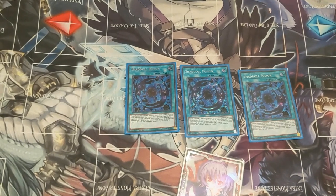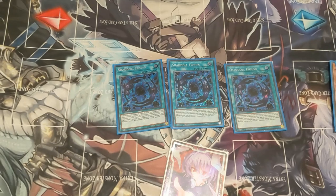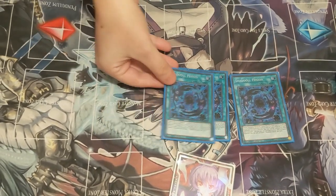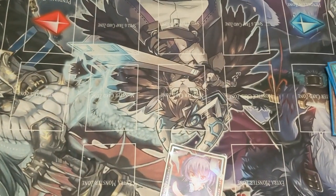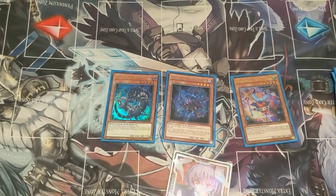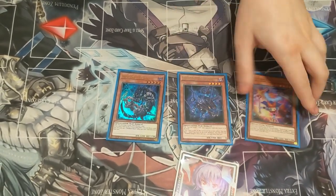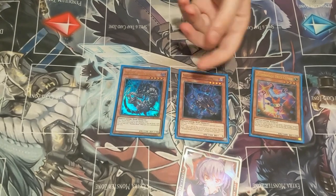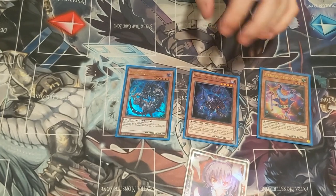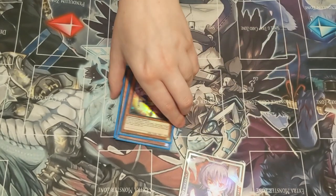We then have 3 Shaddoll Fusion. This card is amazing — by using it with the package I have, I'm able to pop, draw, and put 2 monsters on the board, which is incredible, and it also will trigger Alistair the Invoker which I'll show a bit later on. So here's the draw, the pop, and the monster on the board. You have to pay 1000 but it's worth it. And also if you have Magical Meltdown up, this can become potentially unnegatable destruction because people cannot respond to fusions.